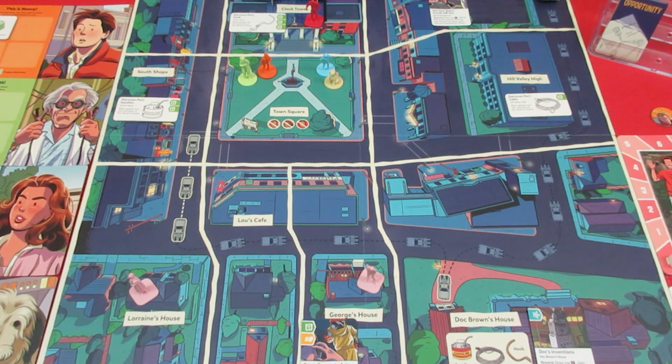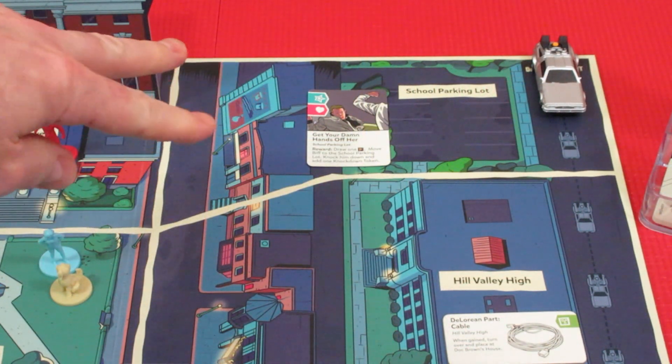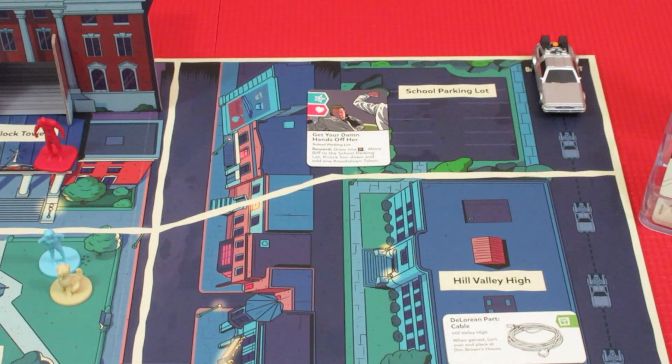There are three opportunities that start out on the board. We'll take a quick look at those, then we're going to look at our characters — Marty McFly, Doc Brown, Jennifer Parker, Einstein — and see what their special abilities and tiles are. We have an opportunity up here in the school parking lot, and we have to get these symbols on the dice. We'll see how that works as we play.